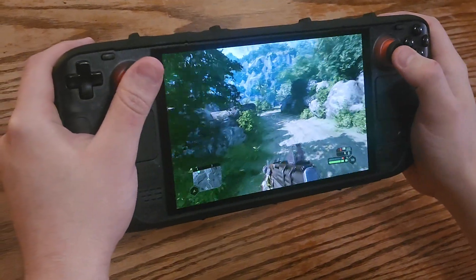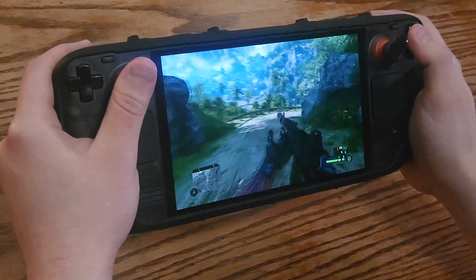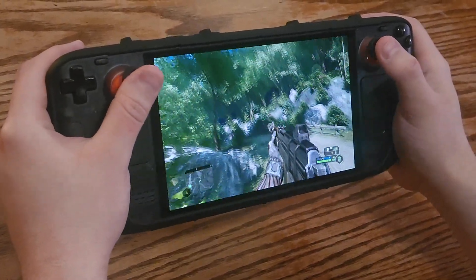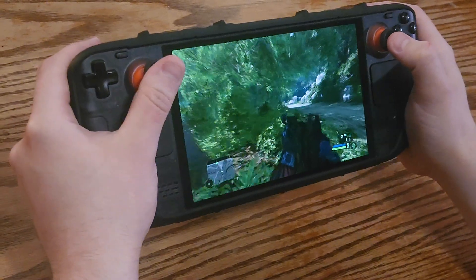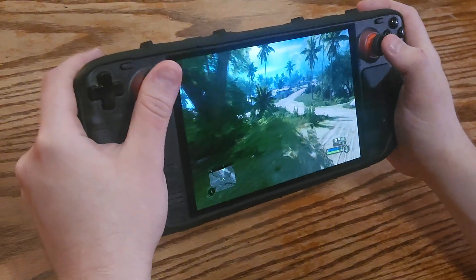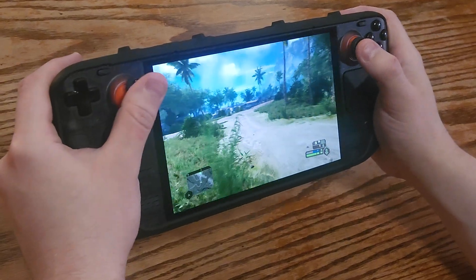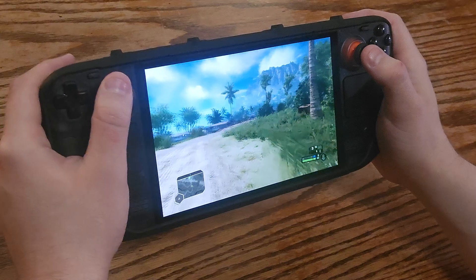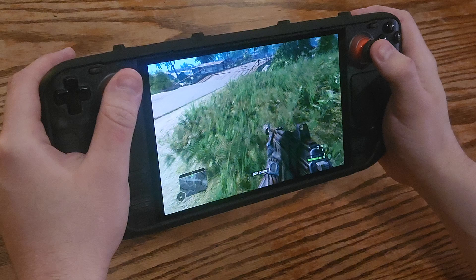After playing for about 30 minutes things will start to feel natural and you'll be able to take out multiple enemies pretty easily. One thing to note is if you're not careful when using the analog stick you might accidentally activate the flick stick, so it does require a little bit of finesse. When going down a hill you might want to angle the camera down slightly with the analog stick.